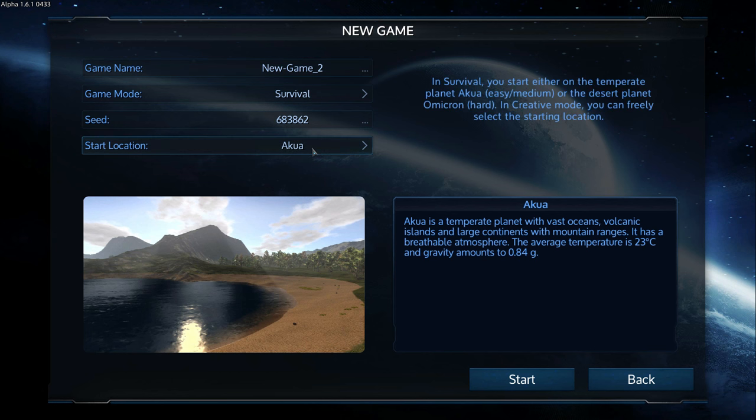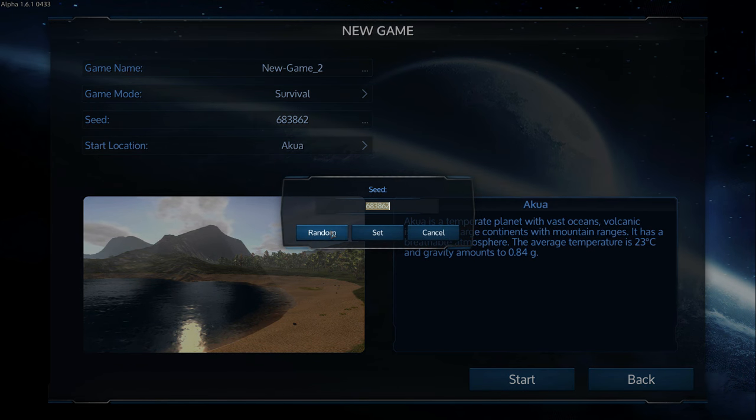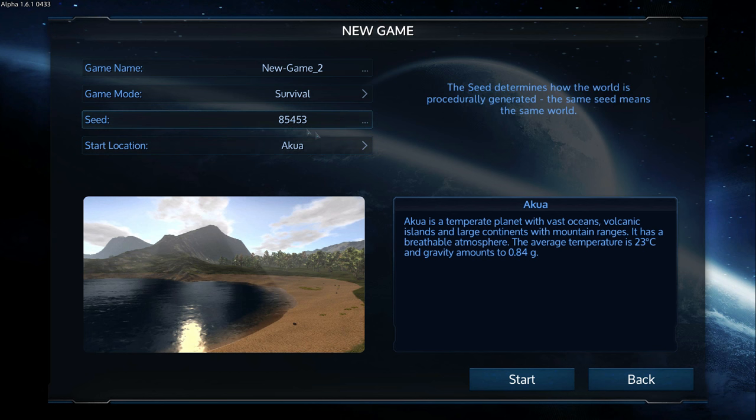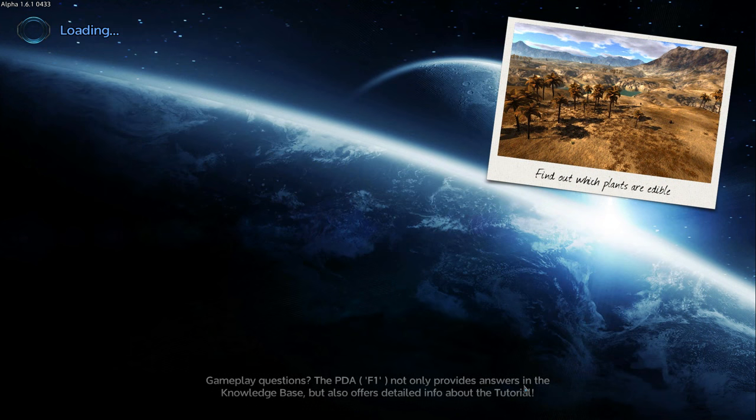Let's go ahead and start right in here with Akua. This is like your procedurally generated seed. We could do randomized and just have it pick something — I don't really know what the differences are. Let's do that one. This will be a new game, since I had started another game to at the very least get the feel for how it works.